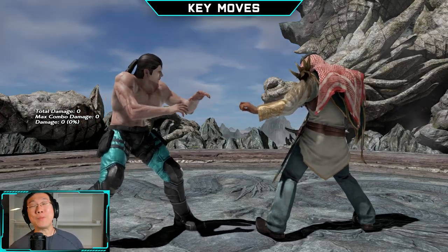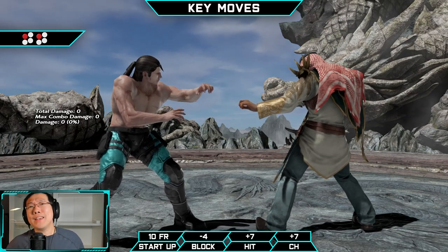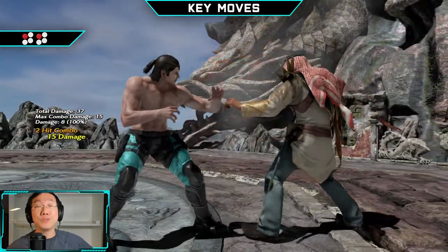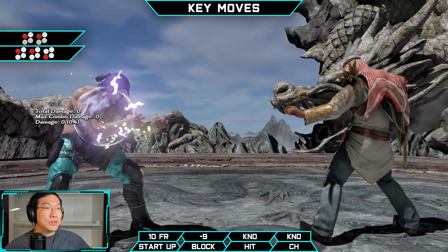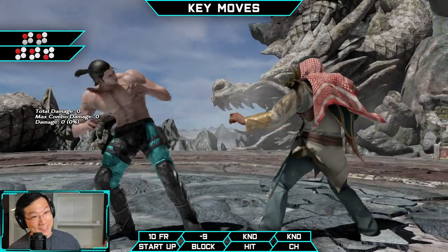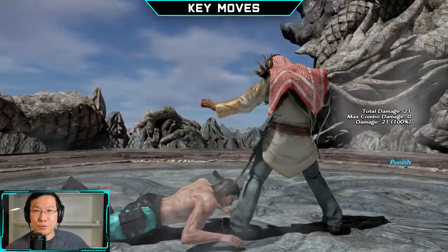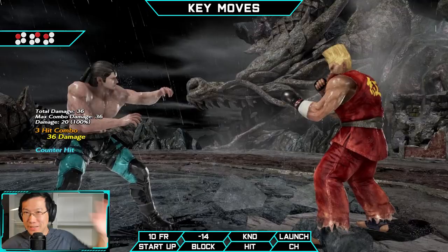On to the key moves. First up is one-one — a very fast high-high non-jailing string. Primarily it's used as a checking tool to determine whether the opponent likes to mash buttons after blocking your jabs. Secondarily it can be used as stagger string pressure since one-one goes into the extension one-one-three, with the last hit being a safe-on-block mid wall-splatting attack. Should the second jab connect as a counter hit, the last hit is guaranteed. Be aware that the second hit is a high and can be ducked.